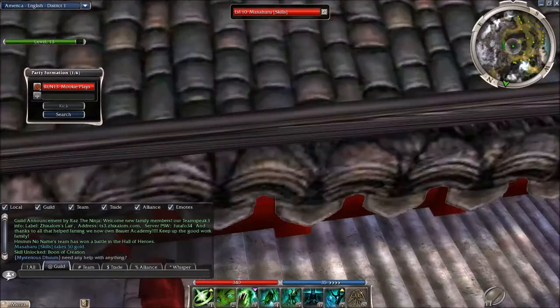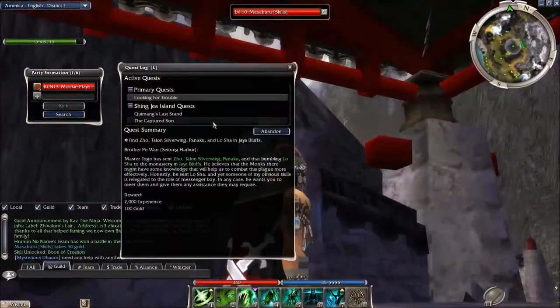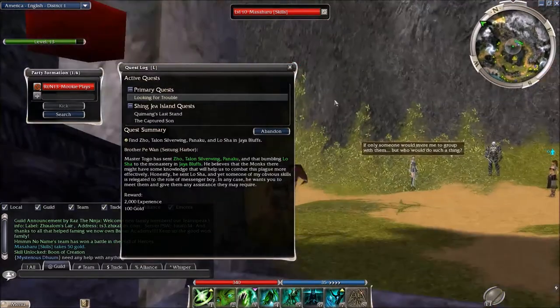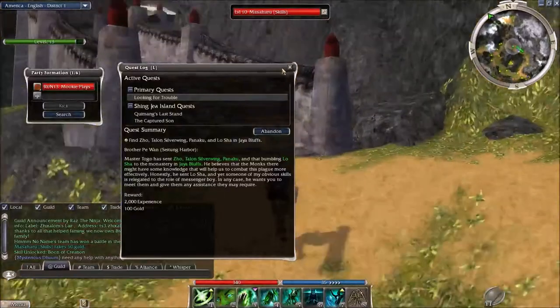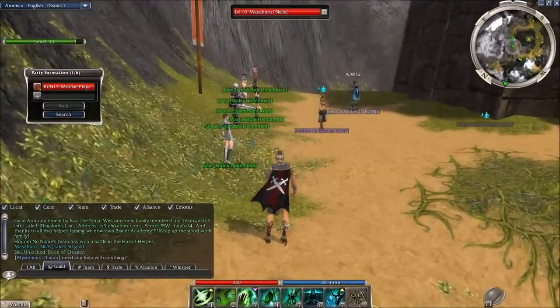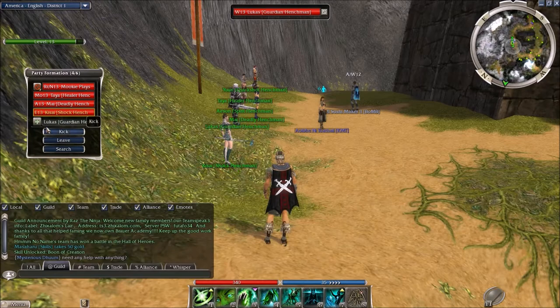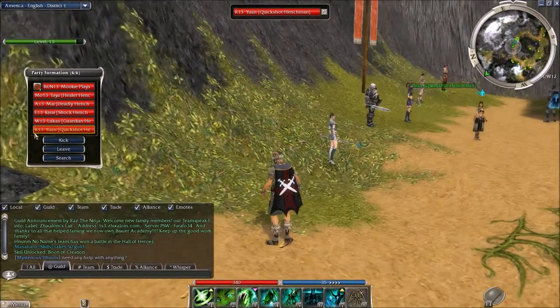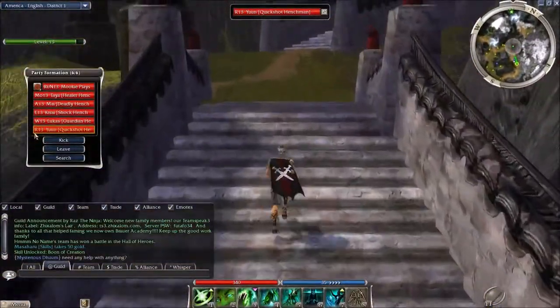In the last part we came to Seitung Harbour, got my new armour, and we have two quests to do. One is to look for someone's son, and the other is the primary quest with Master Togo. So let's head up into Jaya Bluffs — I can get six henchmen now: Healer, Deadly, Shock, Guardian, and Quickshot. Now we can head up into Jaya Bluffs and get our quests underway.